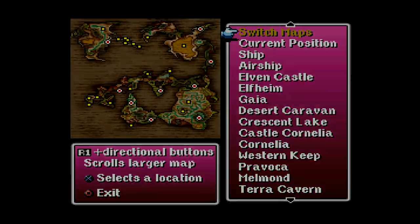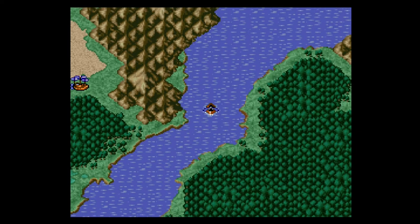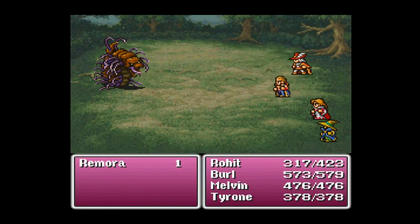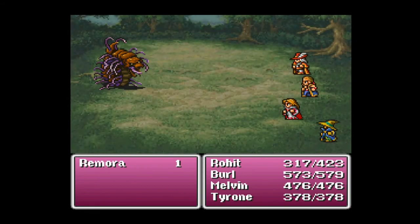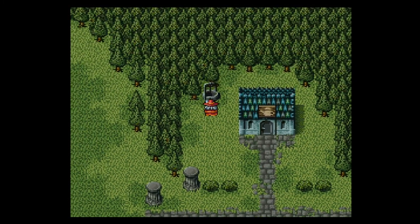Welcome back. We are back over here near where the caravan was located in the northwestern continent. I'm going to park my airship here, hop on our little canoe — where we need to go next is going to be blocked by mountains. Enemies are waiting to jump on us, but we have the preemptive strike so that's okay. And as you can see, those cat claws are no joke — Tyrone does almost as much damage as Rohit. If you want your black mage to diversify what he brings to the table, get him some cat claws. We are here at a new town known as Onlak. Let's take the rest of this episode to explore and see what they've got.